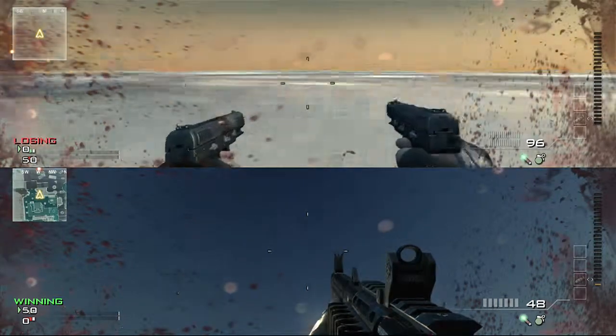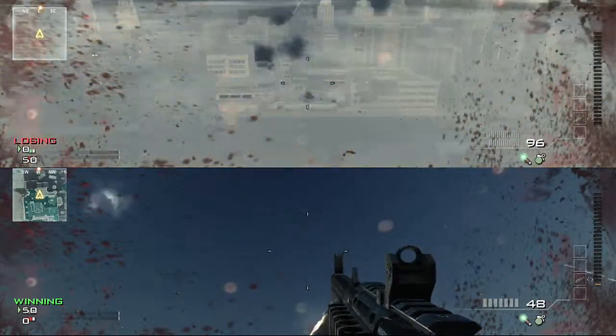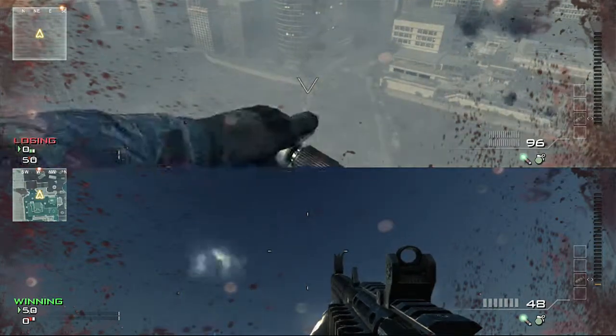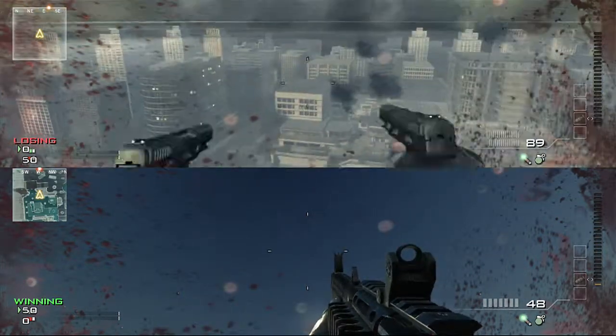So yeah, this is the sky barrier. It's very interesting. When you get closer to the real map, you'll fall through. I'm going to try and land on top of that bridge right there, and I'm not going to plant my attack up here.